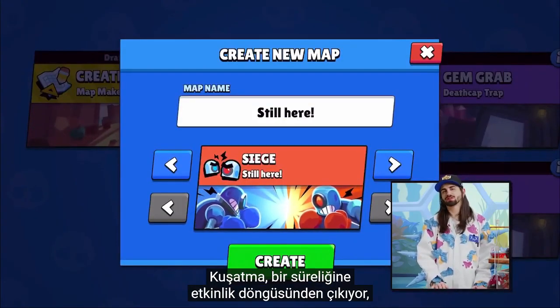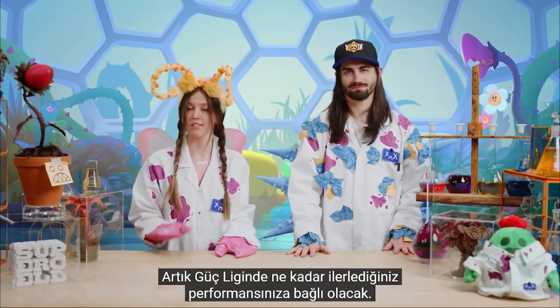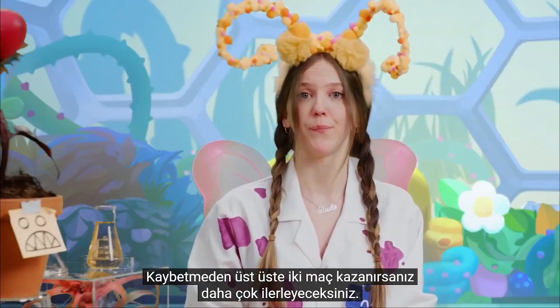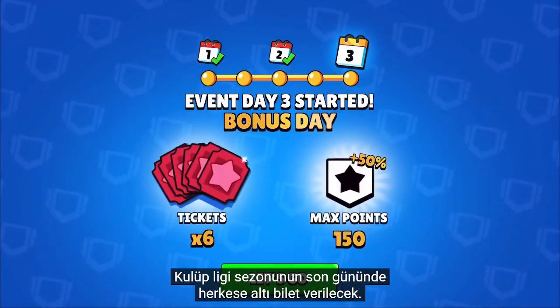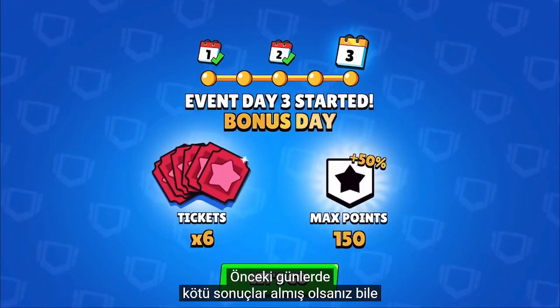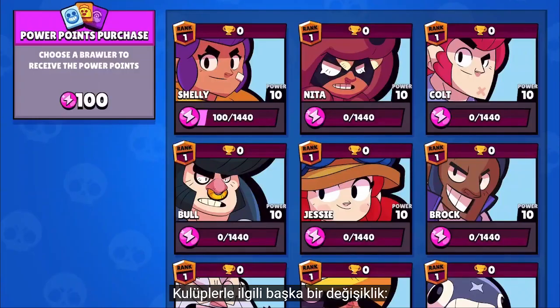Siege is not part of the rotation for the time being, but it will be available in Map Maker still. Power League progression now considers your performance — if you win two games without losing, you will progress more than before, and if you manage to win only one of the games, you won't lose as much progress. Club League will now have six tickets on the last day of the season, meaning that if you had bad results on the previous two days, you'll still have a chance to make up for those and get a better placement.